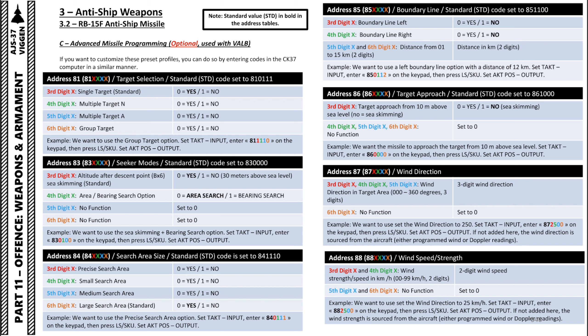If you set the fourth digit to one, you'd be in multiple target N mode — it will randomly select a ship closest to the assumed target point. Fifth digit is multiple target A — completely random, choosing a random ship from what it detects on radar without caring which is closest to the assumed target point. Group target will detect groups of three ships within a set distance and attack a random one within that group.